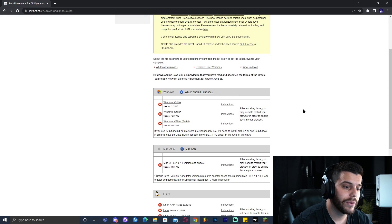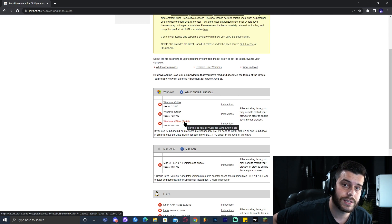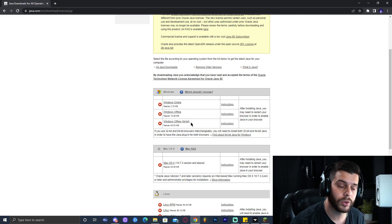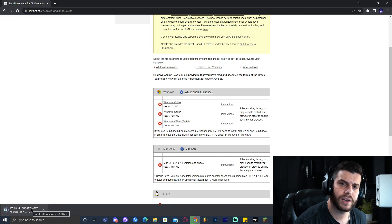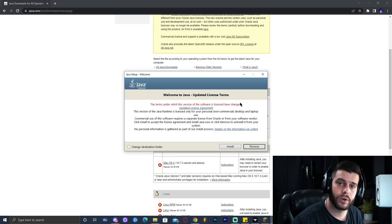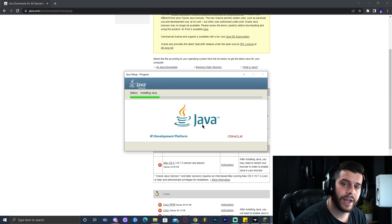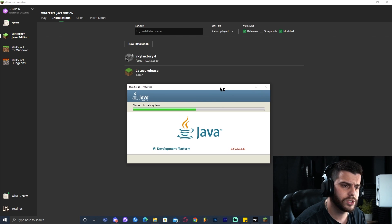It's Java version 8 — find Windows and download the offline 64-bit version. It's very important that you select the 64-bit version, because if you don't, it won't allow you to allocate more than 2 gigabytes to the game, and you need more than 2 gigabytes to run Sky Factory and many other modpacks. Click that link and the download will start immediately — it's a really fast process. Once it has fully downloaded, click on it, it's going to prompt you with a sign, click Yes, and then go ahead and click Install. Just let it install and wait for it to finish.